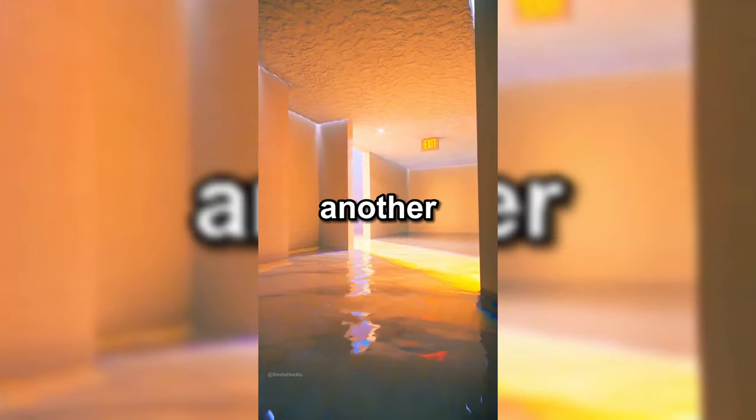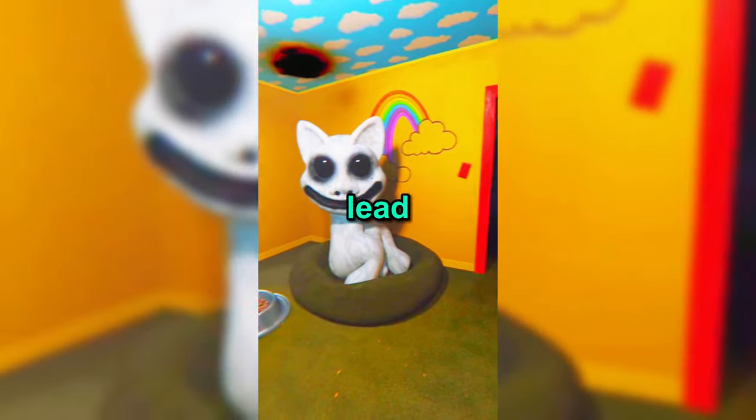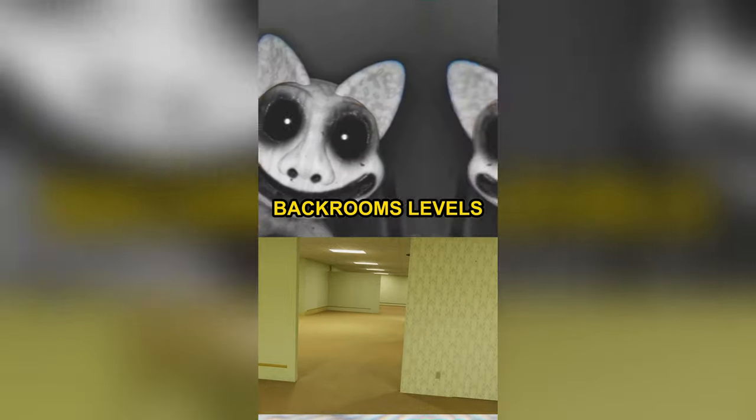And if you get caught by the entities, you will be killed in a slow and painful way. If you see an exit door but see another hallway, do not go into the door, as it is a false exit and it will lead to an empty room.